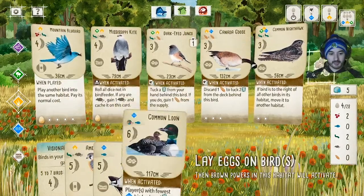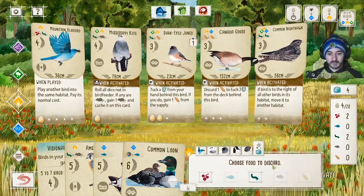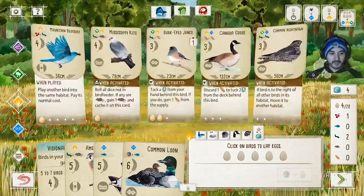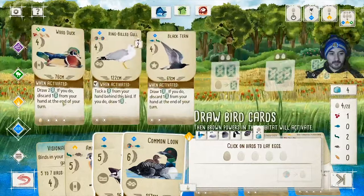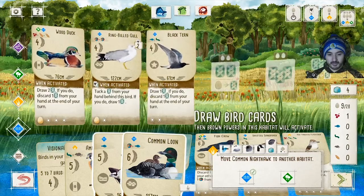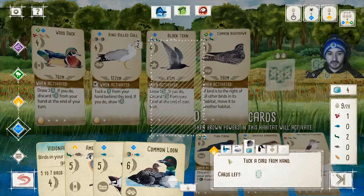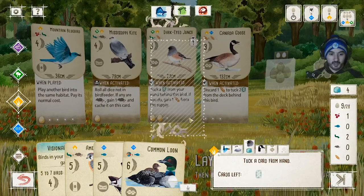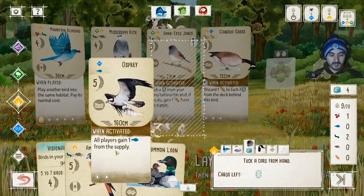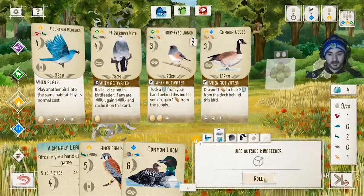Laying eggs is most important for the end-of-game goal, and we need to draw cards as well. I'll lay eggs — discarding a food to lay a fifth egg. We have lots of eggs in this biome, so we need to start laying eggs in the other biomes too. Then I move the Nighthawk to the water biome. The Canada Goose effect lets me discard a grain to tuck two cards behind it, and the Junco lets me tuck a card from hand to gain a grain. I tuck the Osprey behind it and gain a grain.